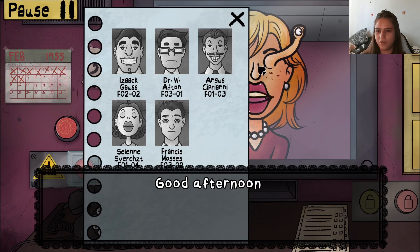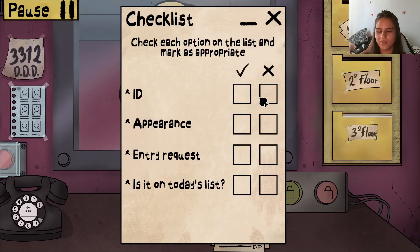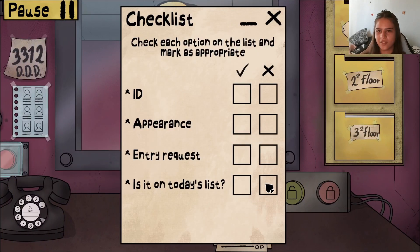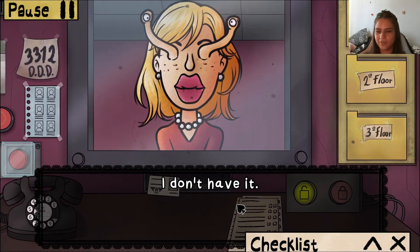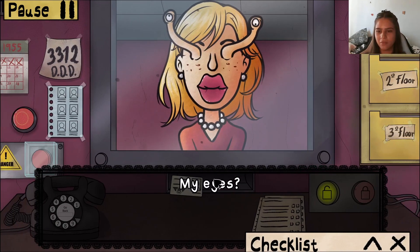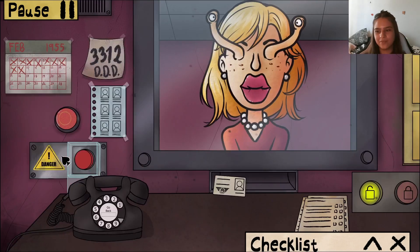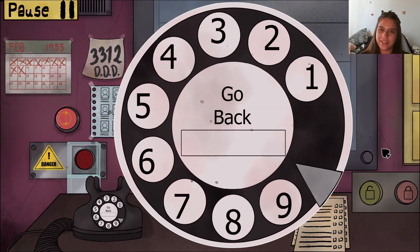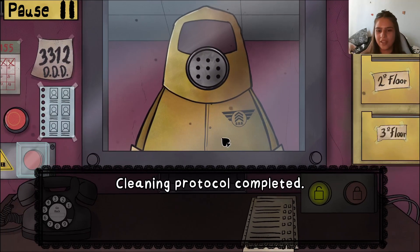Next up — Dr. W... girl? Her appearance is wrong, let's question her. She doesn't have her entry request — you need it. Her eyes are also wrong. She says she modified them to see better — I don't think that worked for you, my lovely. Calling the Triple D. Cleaning protocol completed.